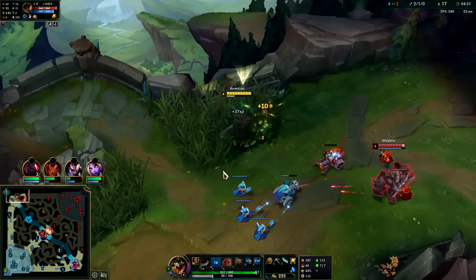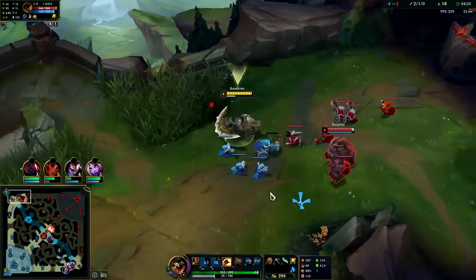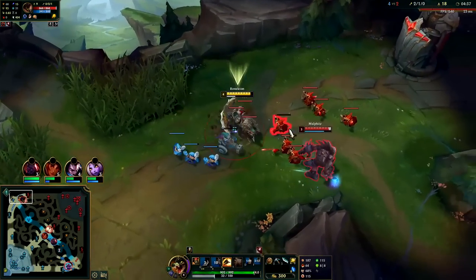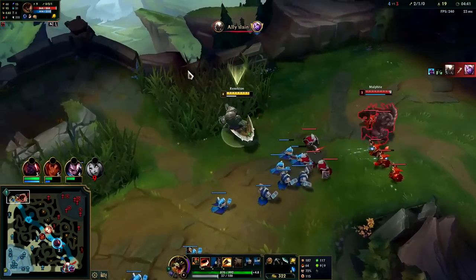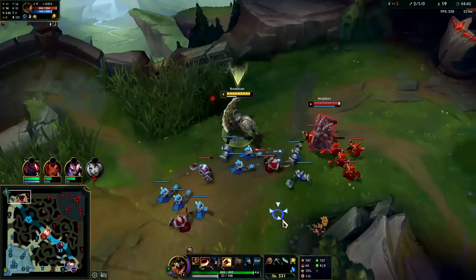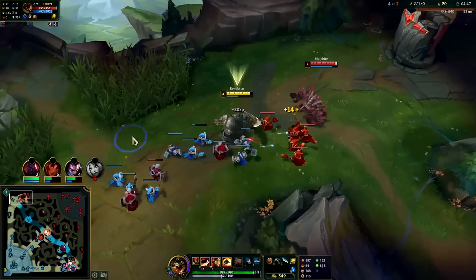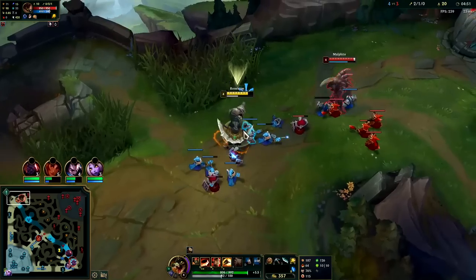Auto attack W reset. Your Q has quite a bit more range than your autos, so you can kite out melees with it a bit. His wave should push to us since it reinforced first. We want to smack him with an auto W reset — we have item advantage. He's going to keep poking us but it's not doing much because of our D-shield and Second Wind.